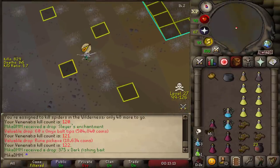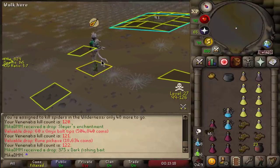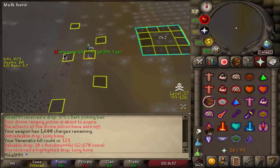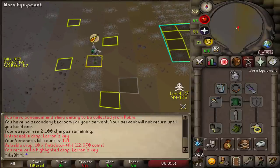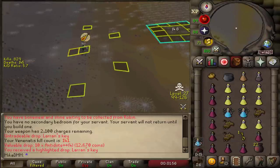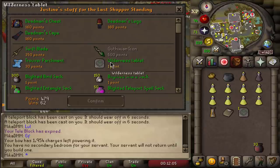Where is my loot? I can't even see it. What? It was invisible — I could not see that. I just got a long bone from a spider! Another Larran's Key — beautiful. I only have 26 left to go, so I think I can knock this out in a couple of hours. Every time I go to Venanatis, I use one of these Wilderness Crab tablets — and they actually go for quite a bit of money.